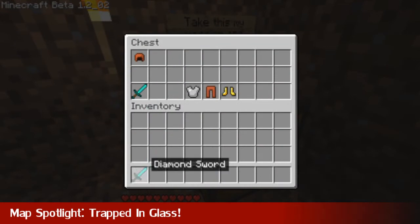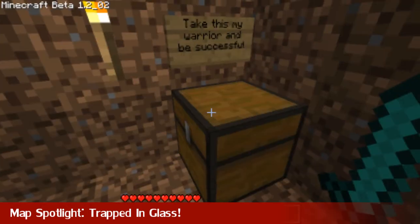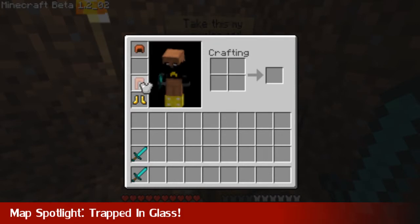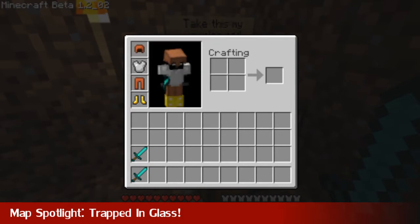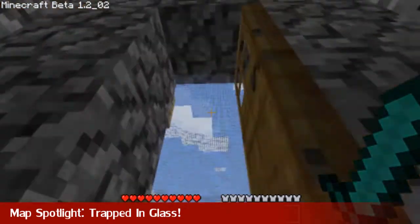Some armour and a couple of diamond swords. Also, there's a crafting house and a big tower. I went up the big tower and I heard a lot of zombie noises and grieving noises and stuff up there, but I could not get through the mossy cobblestone wall, and I don't think I want to.